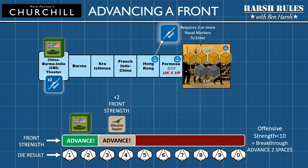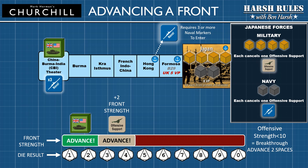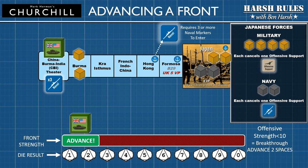Obviously, the Japanese military is not going to let the Allies just waltz right up to Japan. The Japanese will deploy their own forces to prevent the Allied player from advancing. Each Japanese army unit, represented by a tan cube, placed in the next space will remove one offensive support marker from the Allied Front. This will decrease the Allied Front's chances of advancing. And if the Japanese army units meet or exceed that Front's strength, then the Allies will not be able to roll to advance that Front at all.